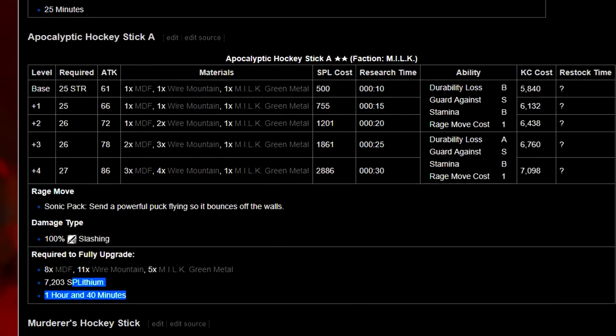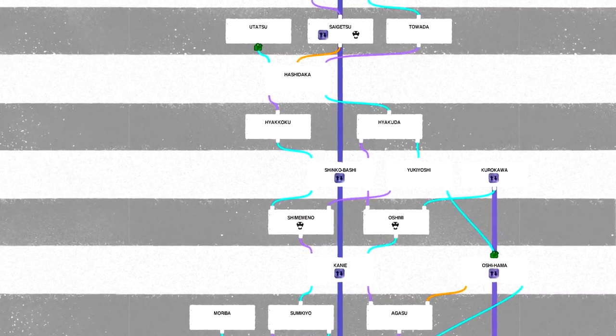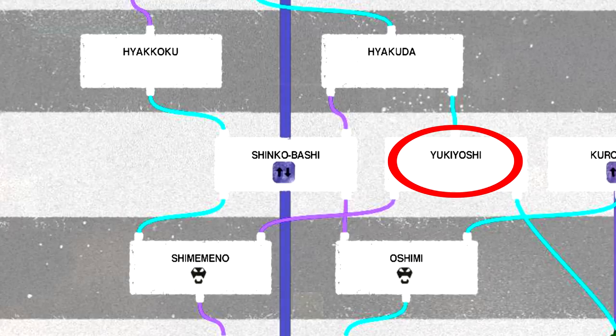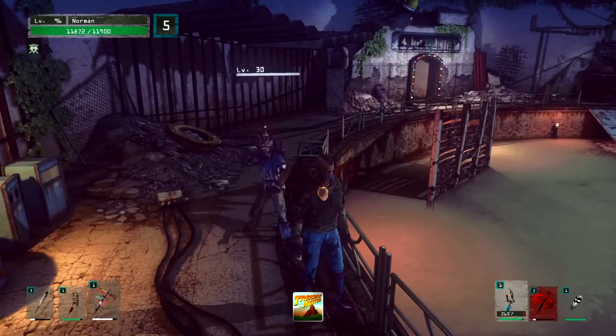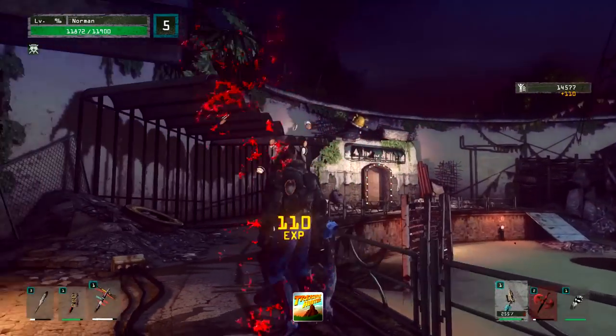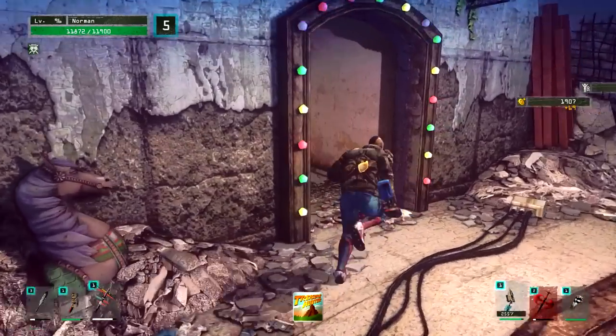The number one thing I could give you guys is that you are trying to make it to floor 27 — kind of 28, but anyways, floor 27. The reason why is because single-handedly, the most important thing in Let It Die — it makes the game, it unlocks easier mode. And we'll get to that, but it's called a Wandering Shop.